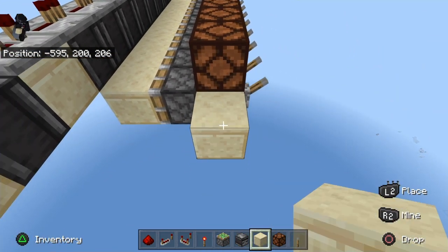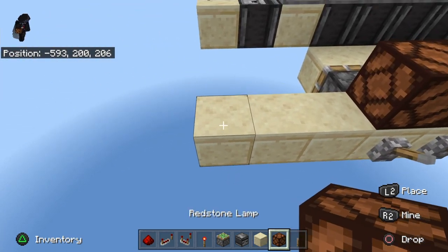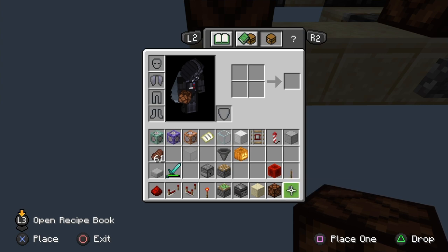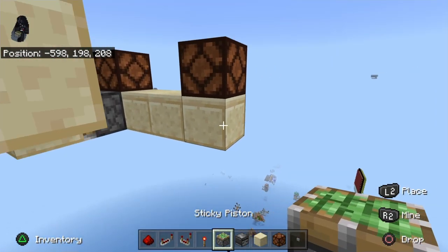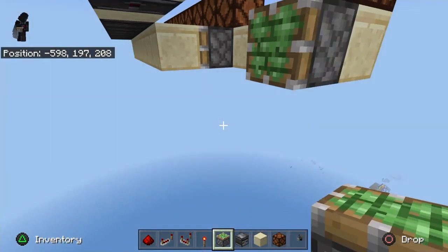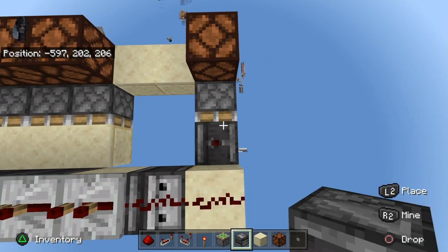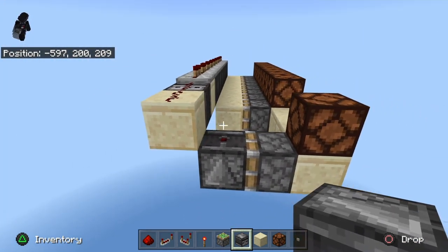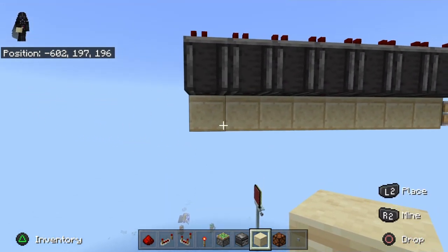We're going to place another block here with dust and dust — this block has to be redstone conductive. We're going to put three blocks off this way, place a lamp on this one and a button on the front of that block, then place a sticky piston facing out of there with an observer pointing up sticking off of it.